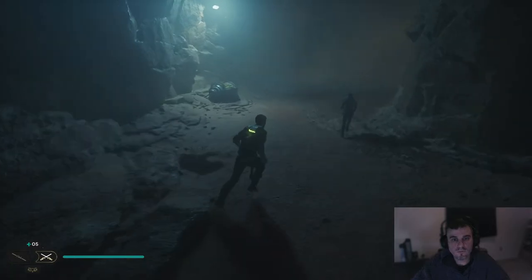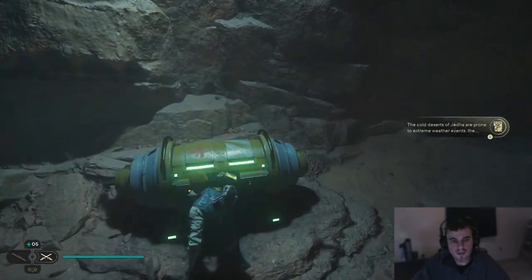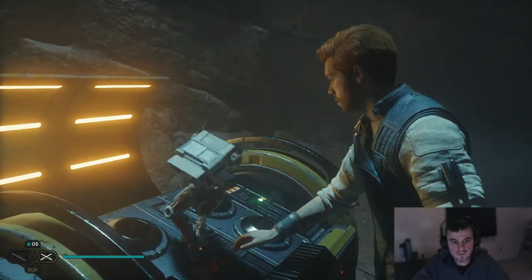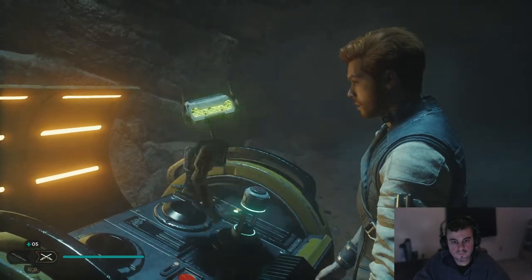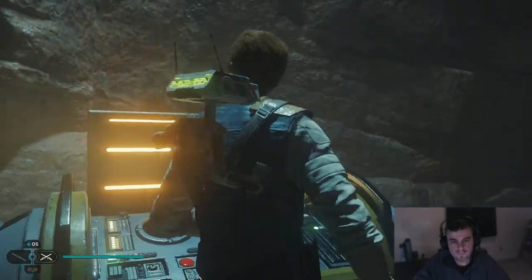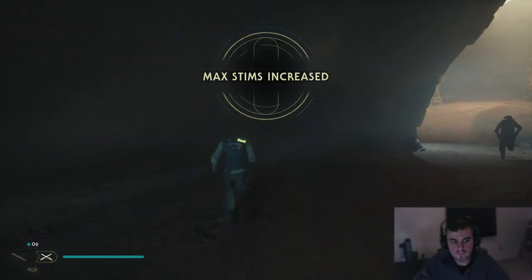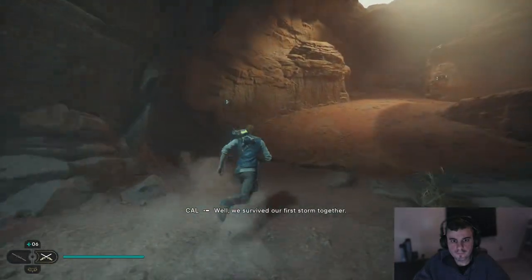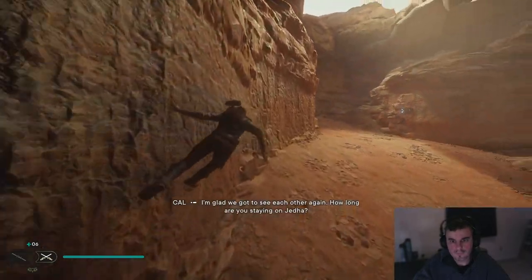More stims — I can tell you, I need them a lot of times. Another stim. In-game: 'Well, we survived our first storm together.' 'Yes, we did. I'm glad we got to see each other again. How long are you staying on Jedha?' 'I don't know. But I am excited to see Greez.' 'How is he these days?' 'Not bad. He opened up a cantina — High Loon Saloon. He named it after his great-grandmother.'